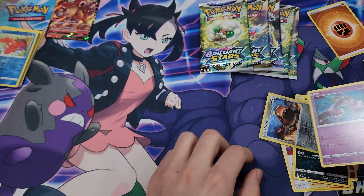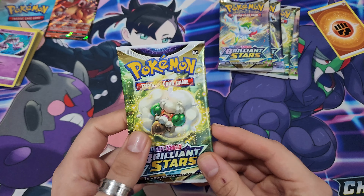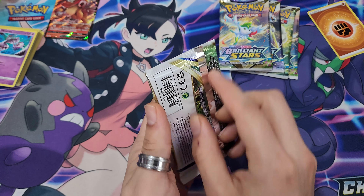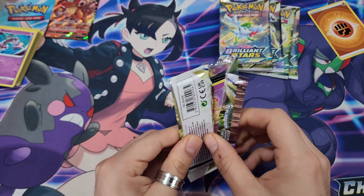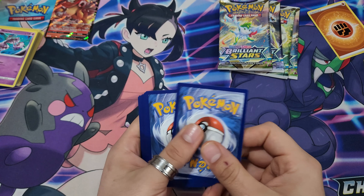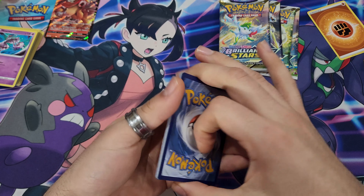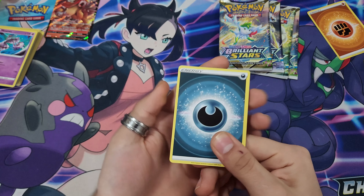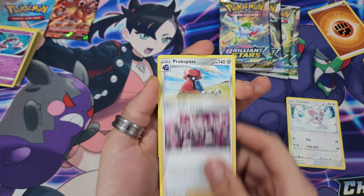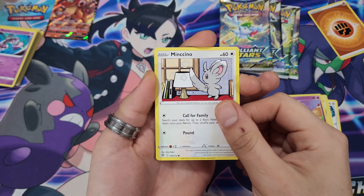Hopefully since she's back she brings us some good luck. Monferno, Cafemaster, Vibrava, Golett, Impidimp, Shinx, Milcery, Purrloin, Heatran. And Mewtwo — once again, if you haven't seen this Mewtwo card, this guy's cool. That guy's insane.